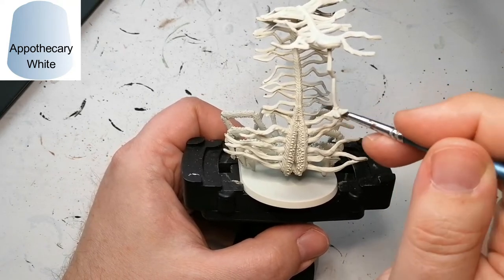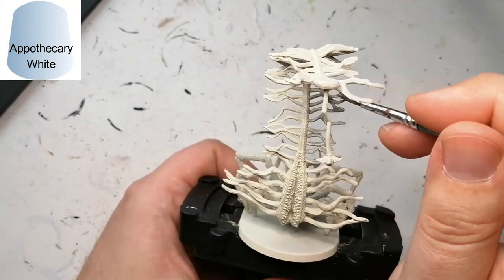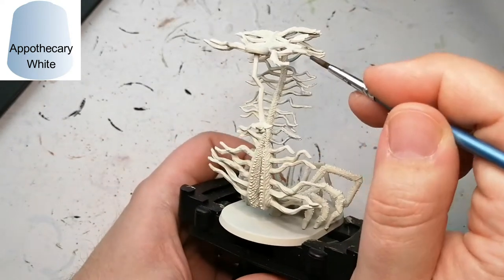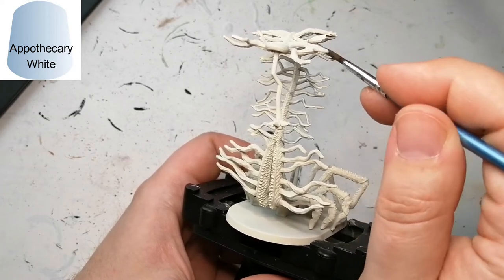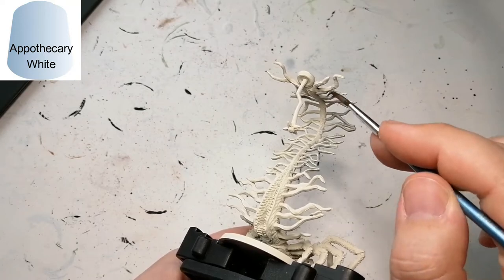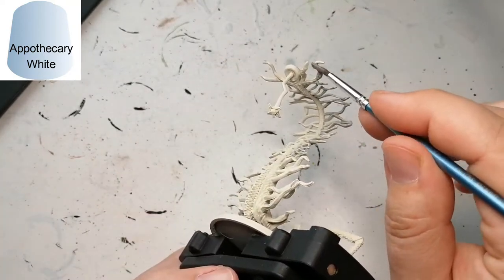We're starting off with Apothecary White. This is going to give the tentacles, or whatever is coming out of this, a bluish-gray effect — which is kind of funny because it's white, but when you put the white on white it gives a grayish color, almost like a very light blue.